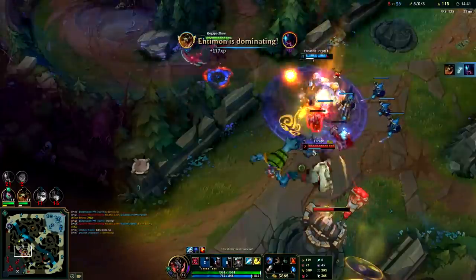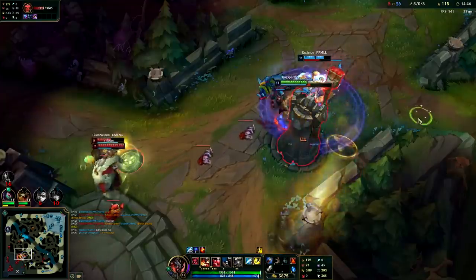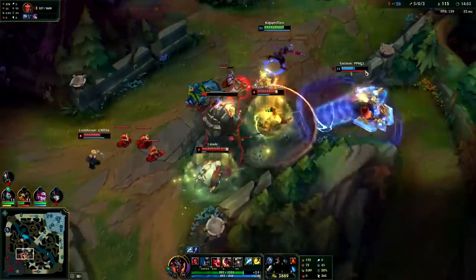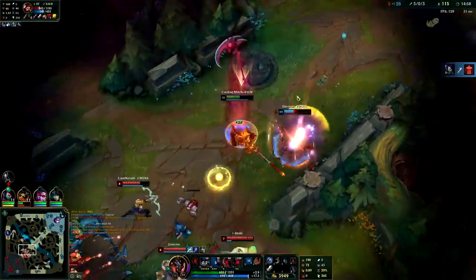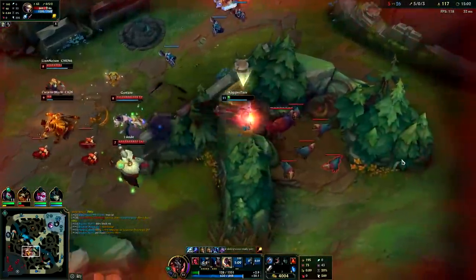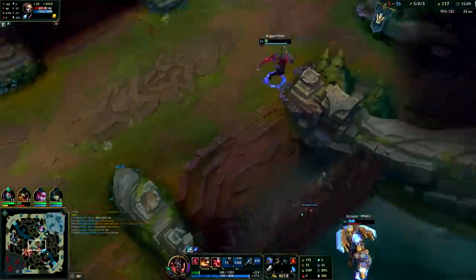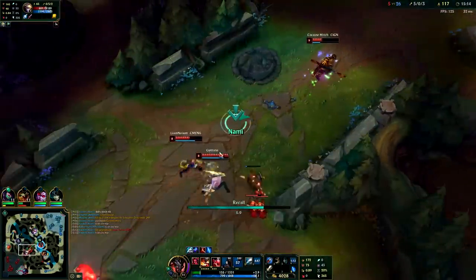He's just trolling at this point — against Platinum players, I think they're losing hope. Knock him up, ult him — almost. Go over the wall — you can go over the skinny part of the raptor wall.